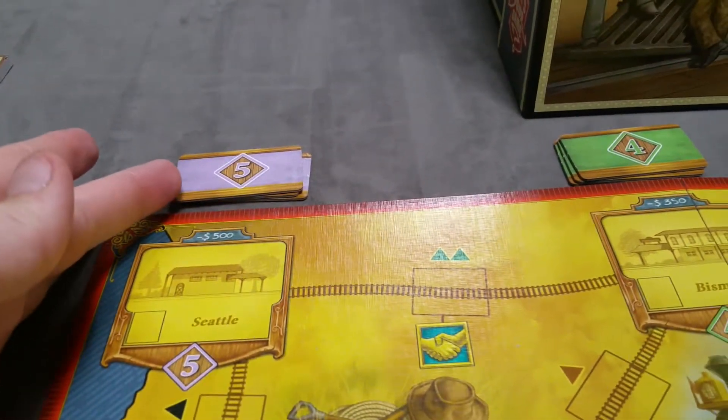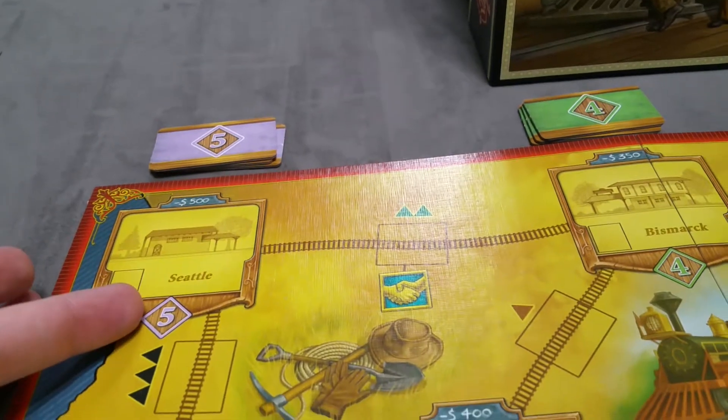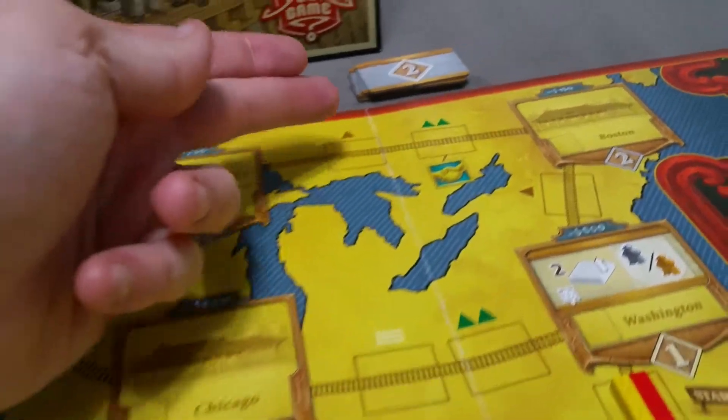Then to set up the board, the first thing you'll do is arrange the city tiles in their stacks that correspond to the city level, shuffle these, and then place them randomly on the board based on their number.